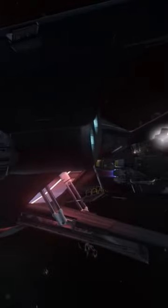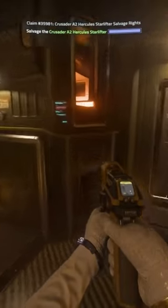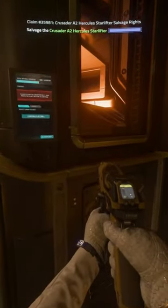Once this got full, I went ahead and backed my Vulture up to the C2. Now I'm going to start generating crates and then transfer them from the Vulture to the C2.